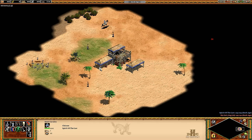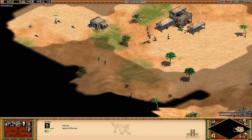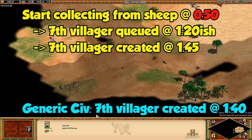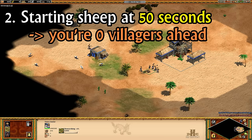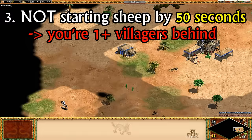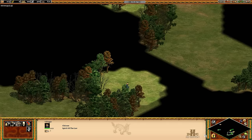If it takes a bit longer to find the sheep and they're arriving at around 50 seconds, that puts you on even villager numbers with the generic civilization, though once your opponent stops villagers to pick up loom you'll jump to one ahead. I like to use a 50-second rule: if you're making your first villager at the town center by 50 seconds, you can be confident you're ahead. Starting to take food any later than that means you're probably a little bit behind your opponent. The time this bonus is really amazing is on Nomad Maps, where having six villagers becomes an incredible bonus for scouting town center locations, finding sheep, and faster town center building — it's basically like playing Nomad on easy mode.